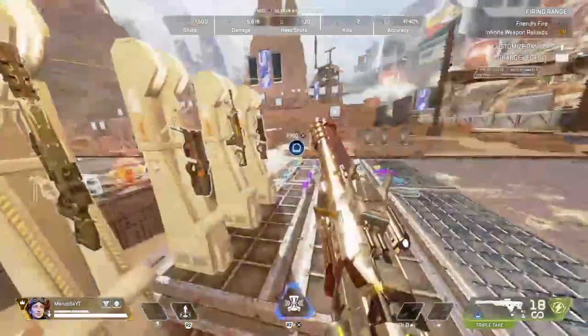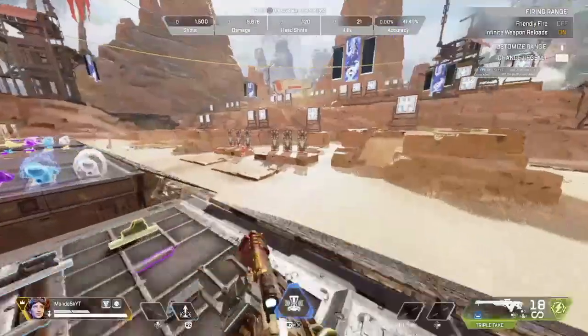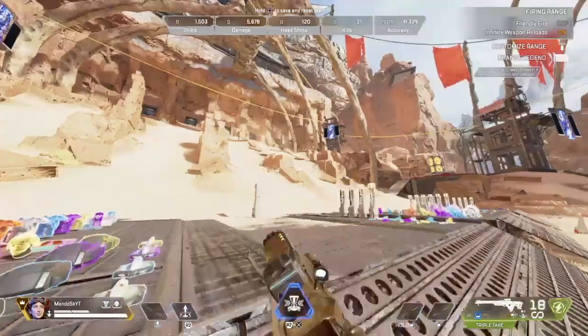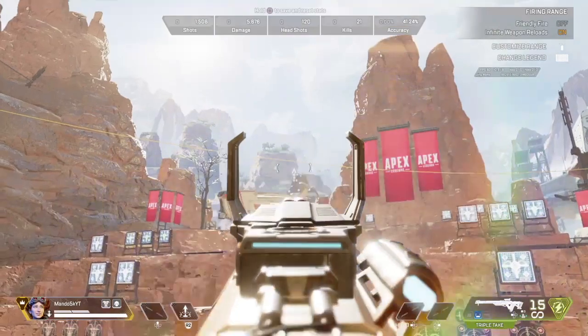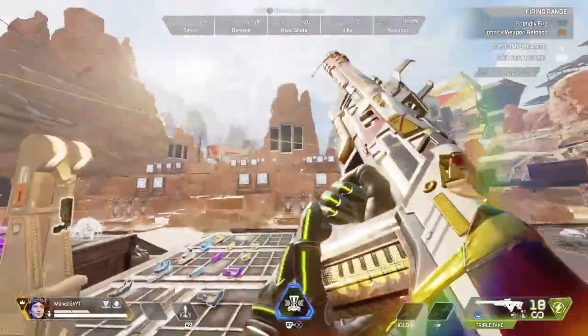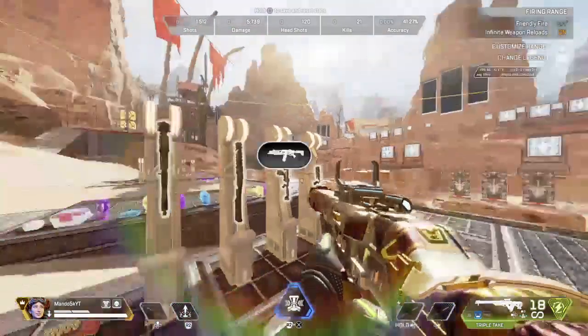Here's the Triple Take, which everyone calls a shotgun because it literally has a spread like a shotgun — and it's a marksman rifle. So of course it's going to probably hit one of these targets. Put it at a perfectly good angle — 63 damage. Yeah, it hits.